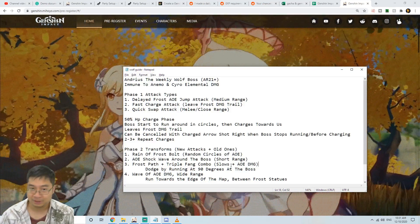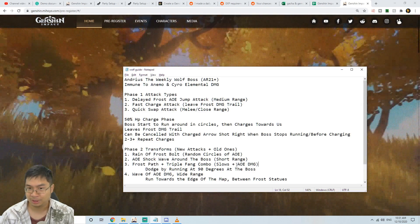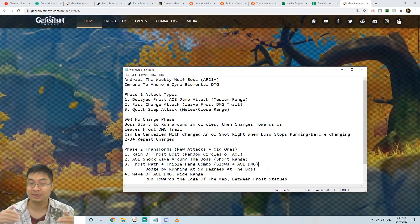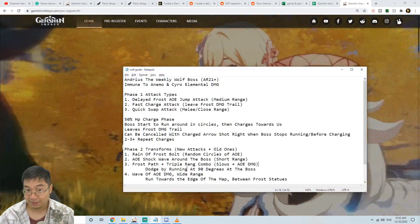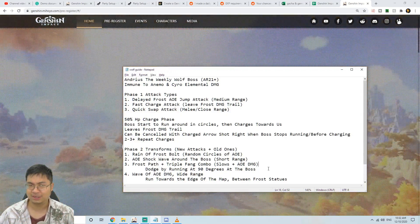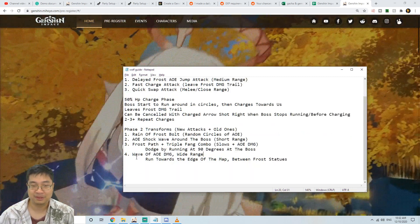One of the more deadly combos is the force pathing and triple fan attack combo. The boss spits out a path of force that slows you, and if you get slowed the triple fans slice through you for significant AoE damage. To dodge, run at 90 degrees toward the boss so you don't get hit by the slowing force path, then dodge sideways against the fans — running directly toward the fans does not work.